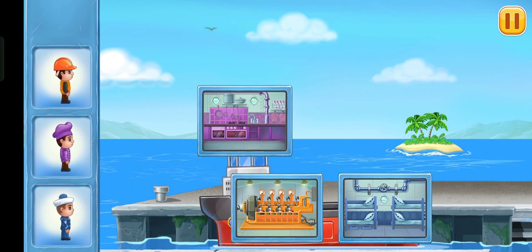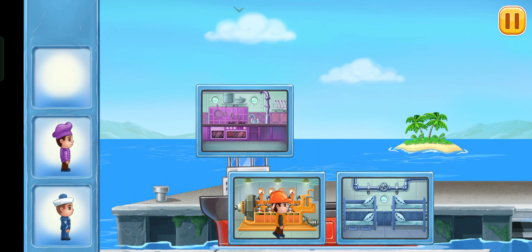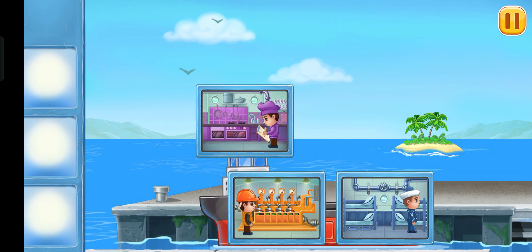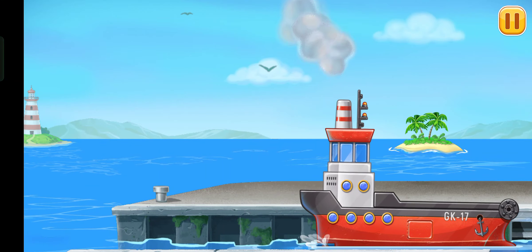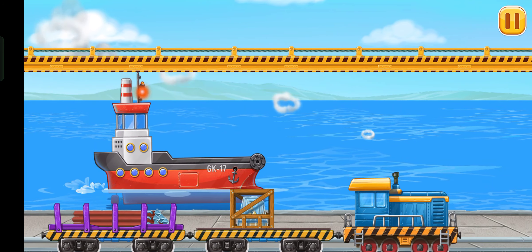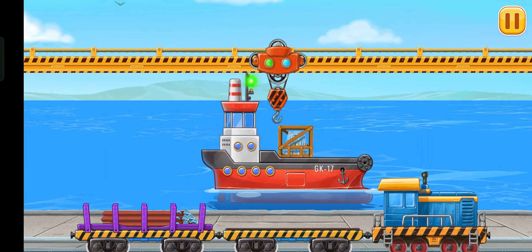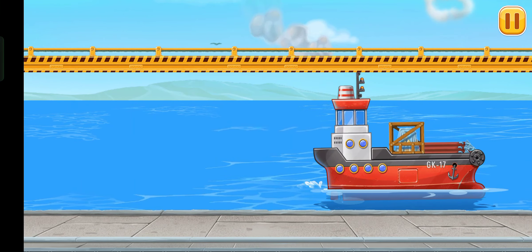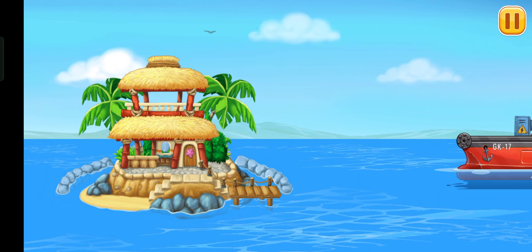Let's accommodate the crew on the ship. Red barge. That's all. And now let's load the materials into the red barge. You're doing really great. Let's place the electrical cabinet.